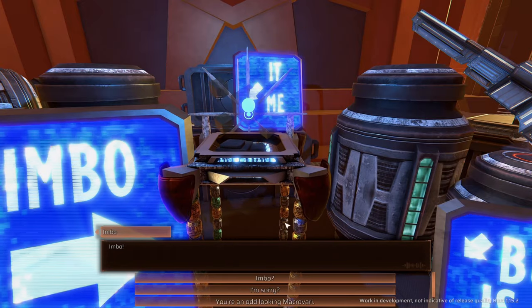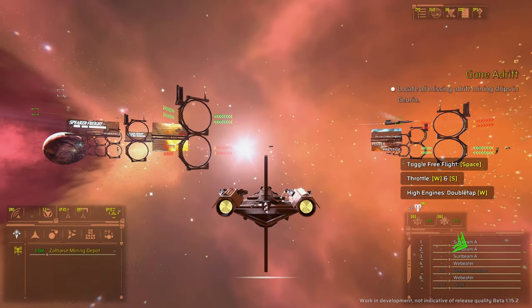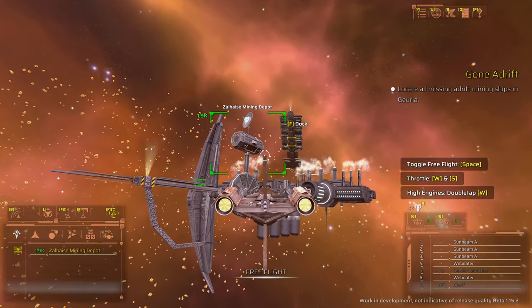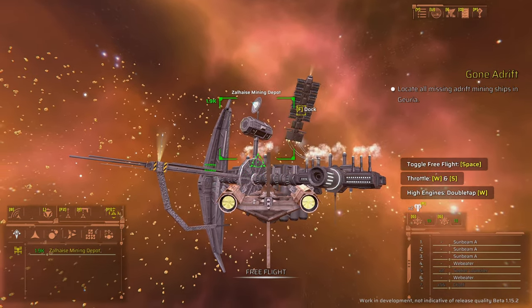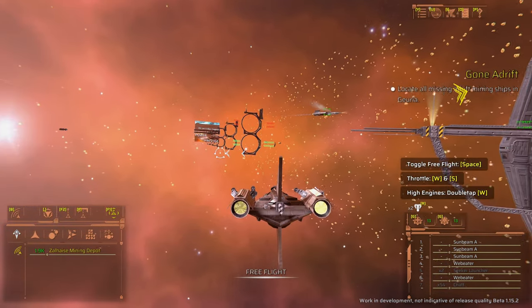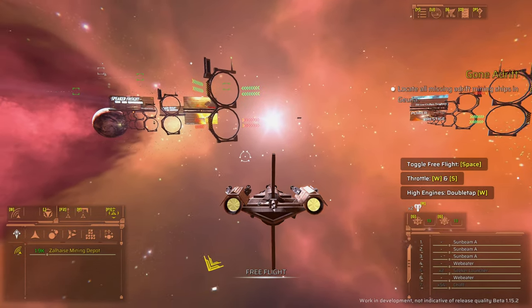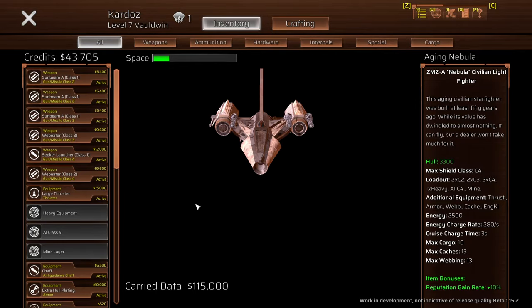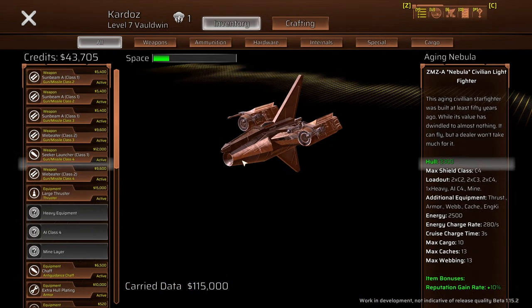We'll have a look at ships, systems on space stations, how we get missions, flying into combat, and some tentacled monstrosities in space — all of it over the next 30 minutes. We're starting a couple of hours into a new save. This mission I picked up from a bar on Zally Zizal Haze Mining Depot, here in Guria Auguria — one of the star systems.